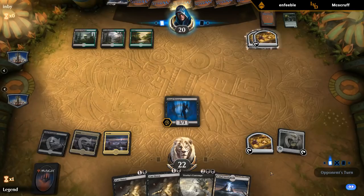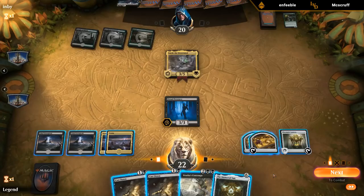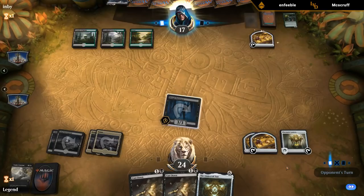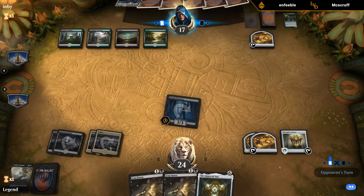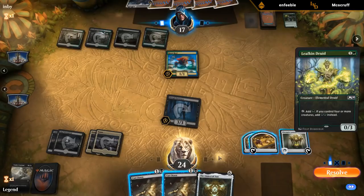I've got good answers for Doom Whisperer, so I'm not too concerned. Yarok! Good thing we have a Contempt since Cast Down wouldn't have worked. Immortal Sun — can I let Yarok survive a turn? That's pretty risky. I probably just need to kill it and then wait to turn on Immortal Sun.